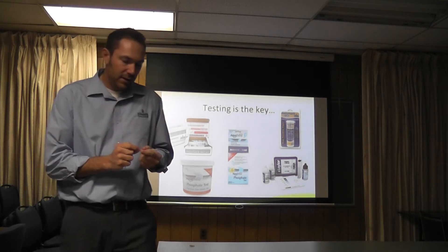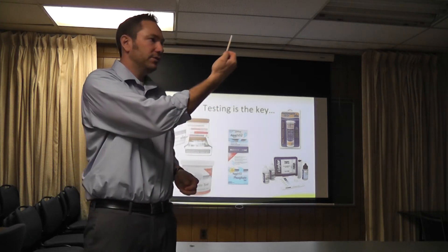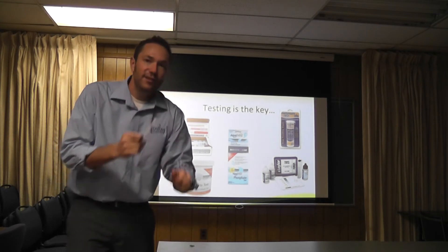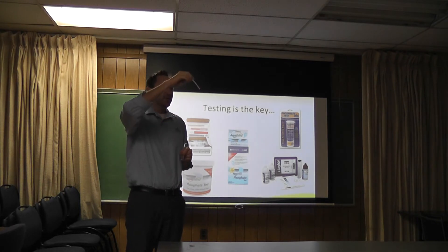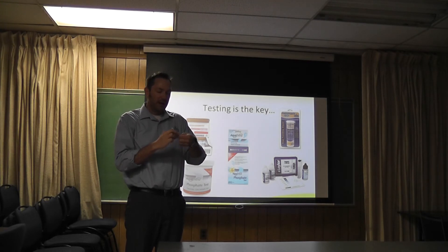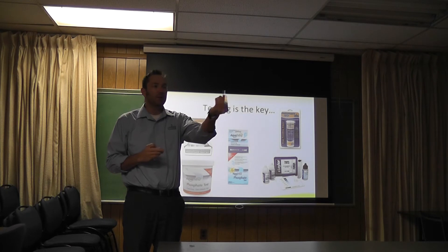I'm going to do a water test right now so you can see how it's done. This is a strip test. There are 100 strips in each of the phosphate test kits we provide. This is not a traditional strip where you just dip it in and look for a reading or reagent — it doesn't work quite like that. What you want to do is fold the strip over and stick it in the lid, much like a horseshoe.